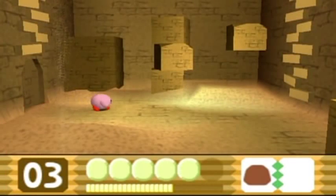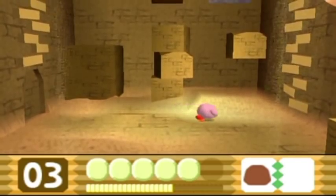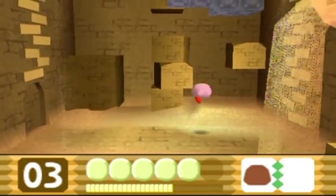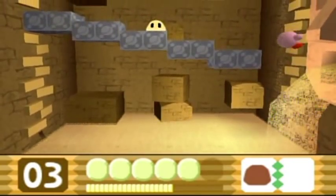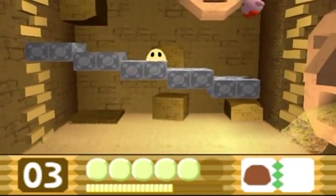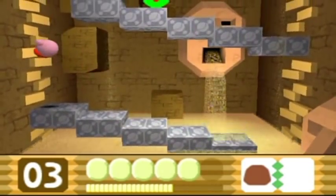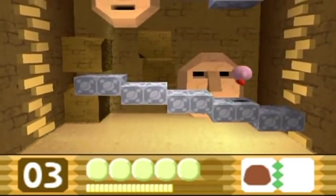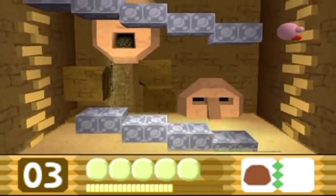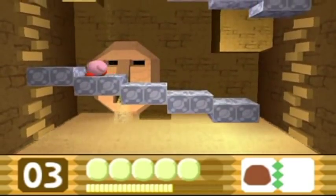If you don't have a power, you have to grab an enemy, suck it in, and spit it out at the boss. We got our first auto-scrolling segment here — the place is filling with sand, and we're going to get squished! You can actually grab onto these walls — it's like little brick ladders of sorts. You don't have to worry about having to use a floating power and getting squished. It's a very simple auto-scrolling segment just to get you used to it.